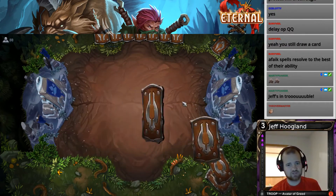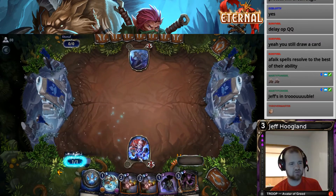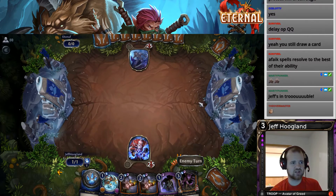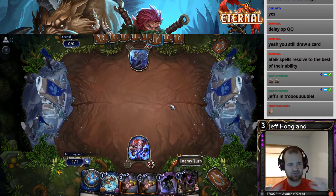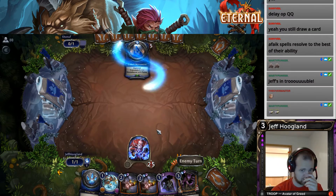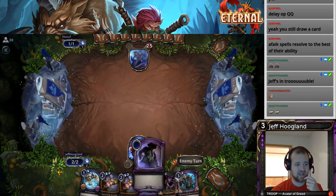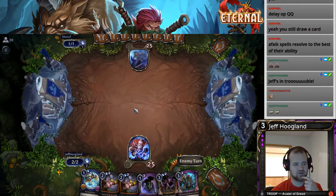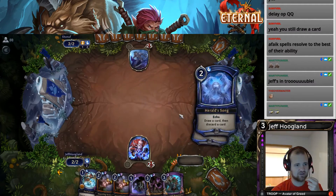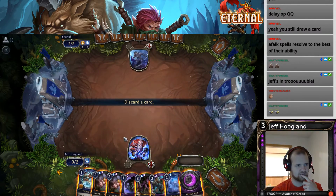One of the interesting things about the mulligan system if you haven't played this game before: your mulligan is guaranteed to have between two and five resources in it. So the first hand is like genuine RNG — seven cards at random from your deck. And then your second hand has some computer wizardry in there to affect it. This hand is very good if we hit another resource — hopefully we hit a shadow sigil here. Mull bin.